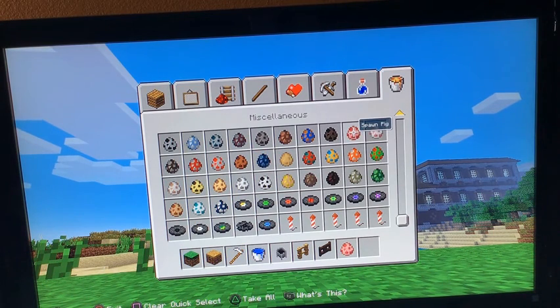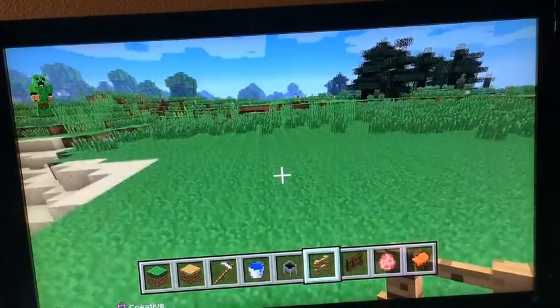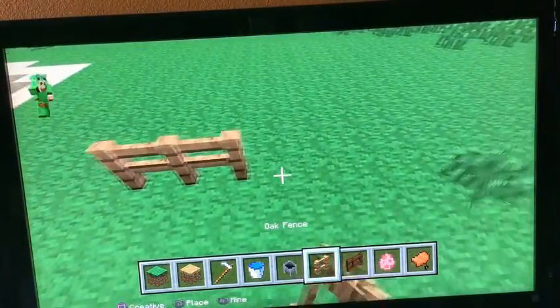Legs are at your knees, and then you just need to go and saddle it. The parts you need is a fence.